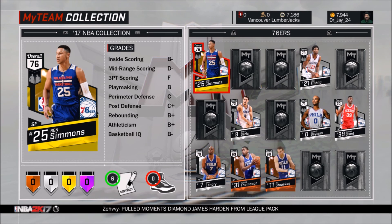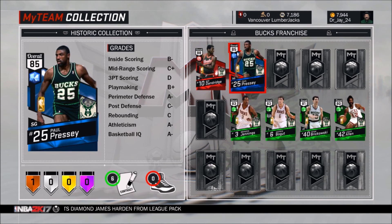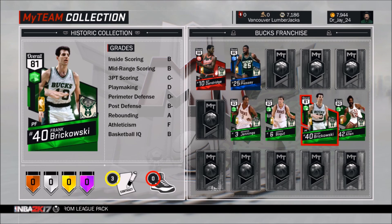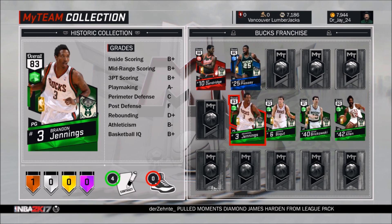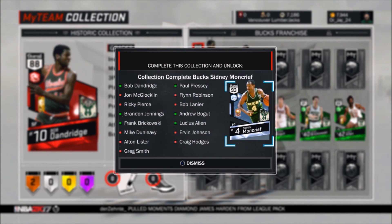I bought Bob Dandridge for like six thousand — it's crazy. And I bought Paul Presti for like seven thousand. These guys I got for super cheap: Lucius Allen for like 950, Bogut for a thousand, and about 900 for Brandon Jennings. So all these players are super cheap, and the diamond reward for that is Sidney Moncrief, who I actually had last year.